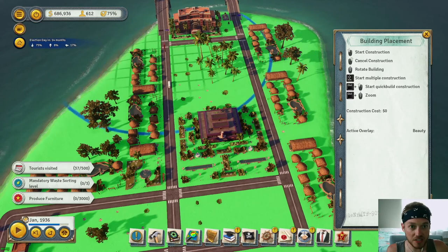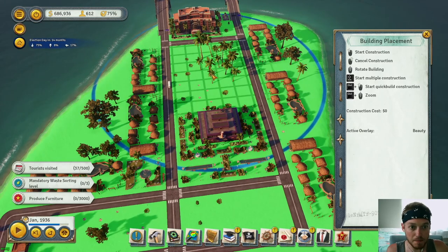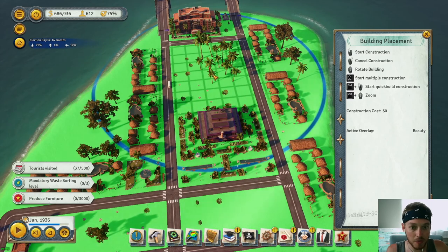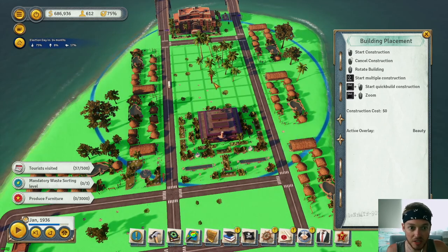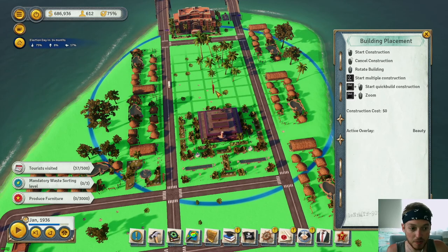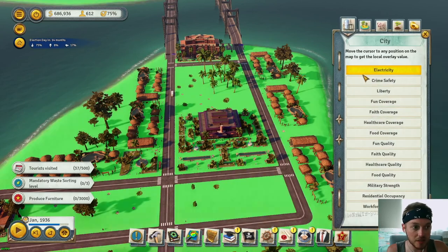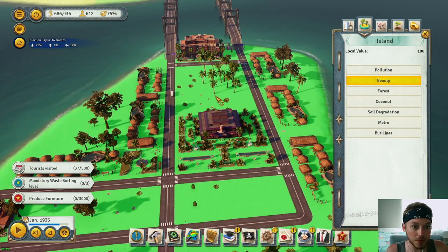We can see this blue circle — we're going to set it so it picks up the casino and the nightclub. We'll probably build some more things around here. If we look at the beauty overlay, it's already at 100 — perfect.